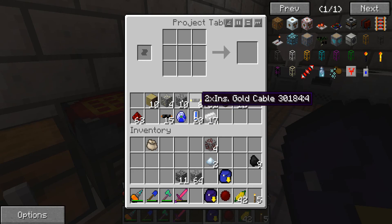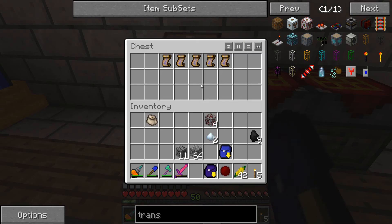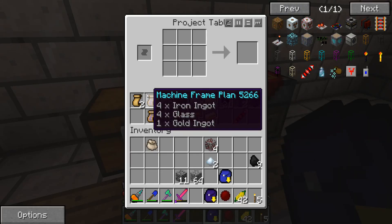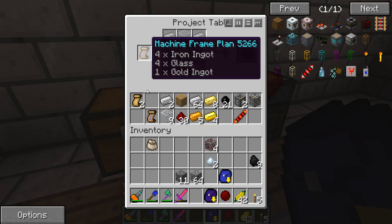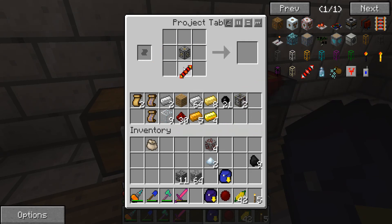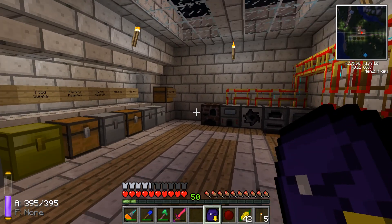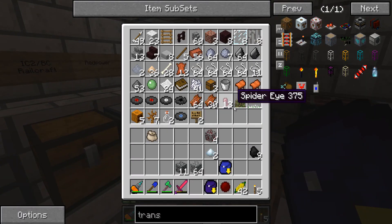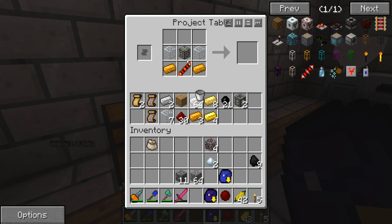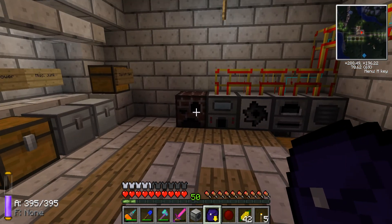And where is that stupid plan? I think I have a bucket — perfect. Bucket goes in and it makes a liquid transposer.